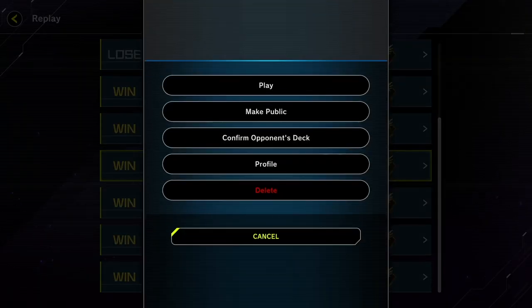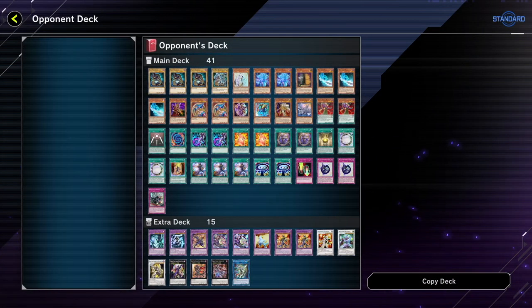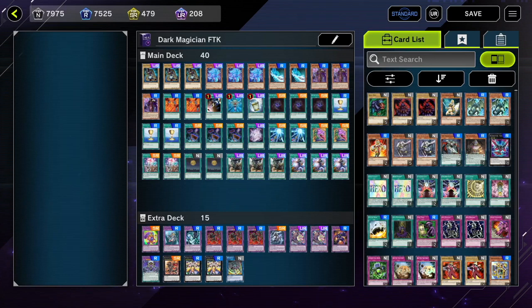So what decks did we manage to steal wins off of? A Jank Dinosaur deck — sure. Dark Magician Blue Eyes — okay. Tenyi Sword Soul — nice, that is definitely a hit! Well, that's the video. I hope you guys enjoyed this different format, because I have a ton of fun playing jank strategies like this. If you'd like to see more, hit that subscribe button, because you are not going to want to miss the next jank video — it is really sweet. I hope you guys have a great day, and I will see you guys in the next one.